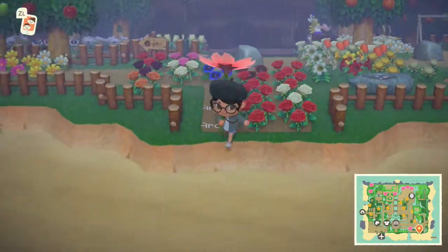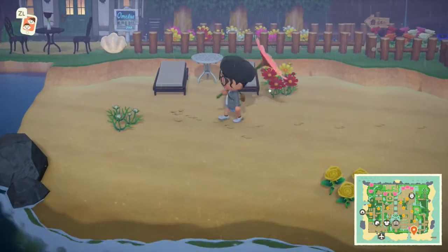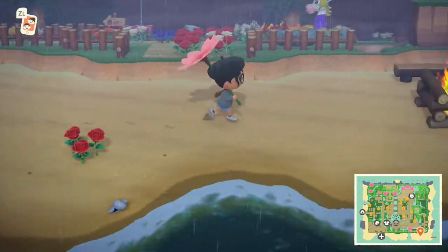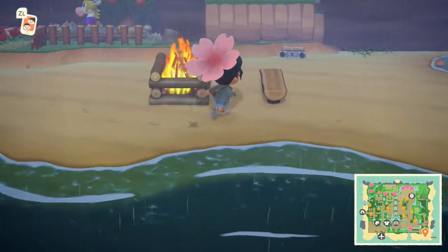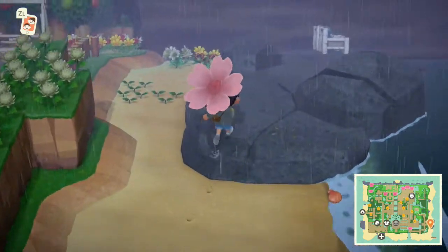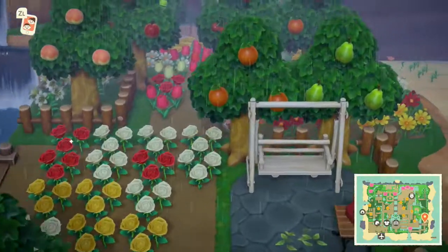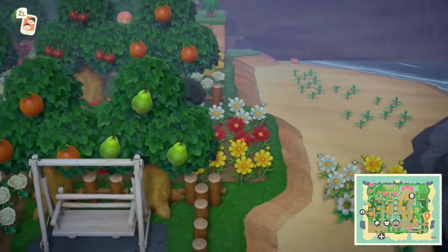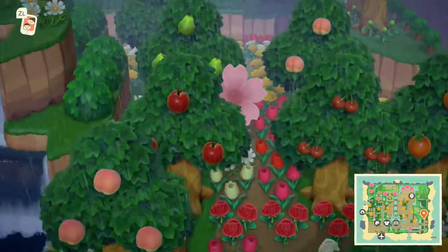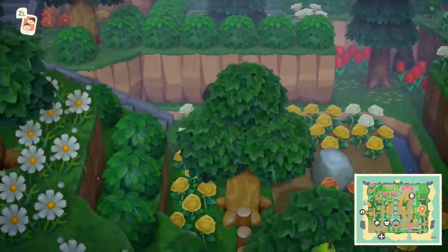There's gonna be a little beach here. I'm probably gonna make this like a little beach that belongs to the inn - a little party area. I don't know what this area will be yet. I just put benches there, but they're getting soaked! I didn't put anything on the beach over there, so I'm not gonna go over there.